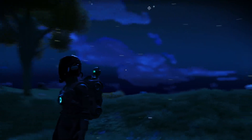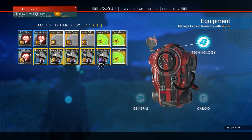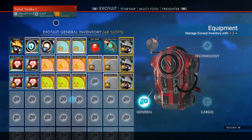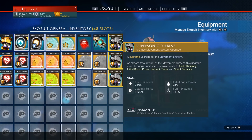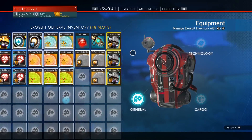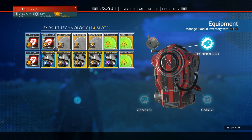The first thing is your general suit inventory — mine is maxed out at 48 slots. 48 slots is the best you can do for general inventory. If you go to technology, you can get 14. That's the most you can get right now. When you first start out, max out your exosuit general inventory because you can put anything in here: items, crafted stuff, and also technology. I didn't realize that until about halfway through my game.